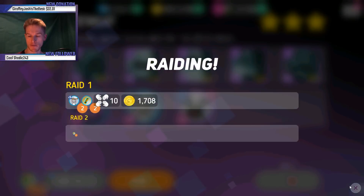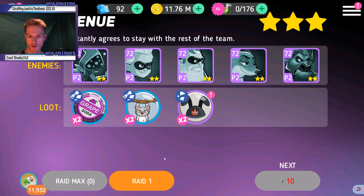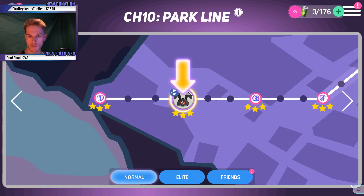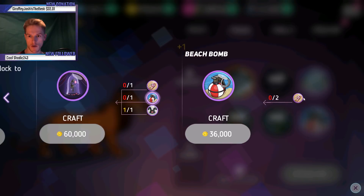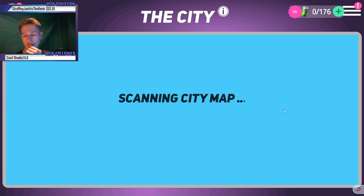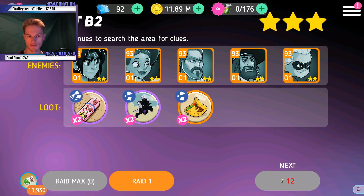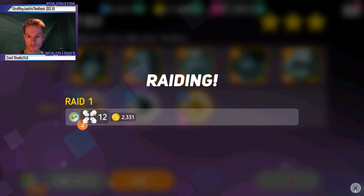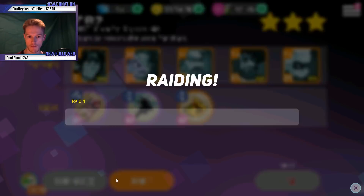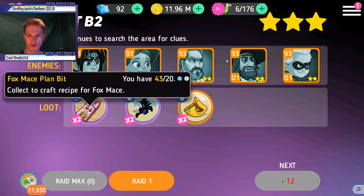Let's try and speed this up a little bit for you now, guys. Enough of those — craft that across. How many do we need? We need two of those, so we need 40 of these as well. Let's try and speed this up — I'm trigger-fingering it now, speeding this along. 43!